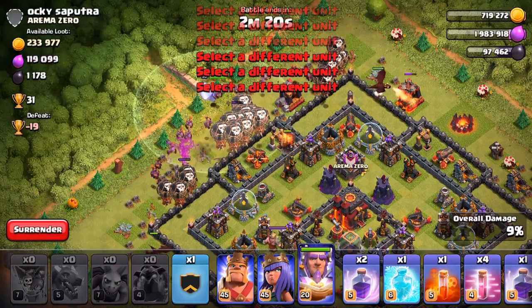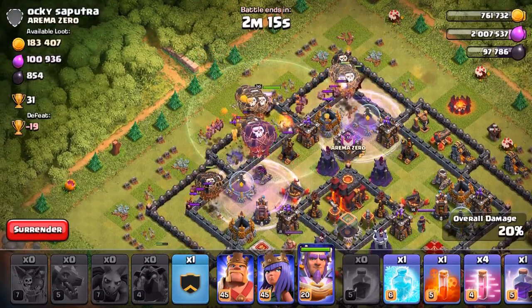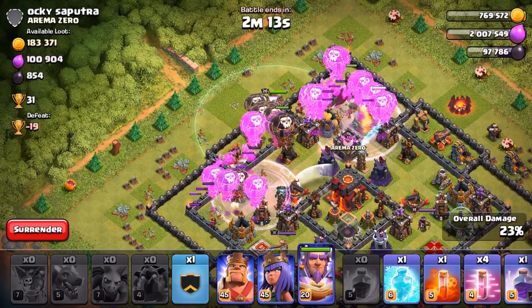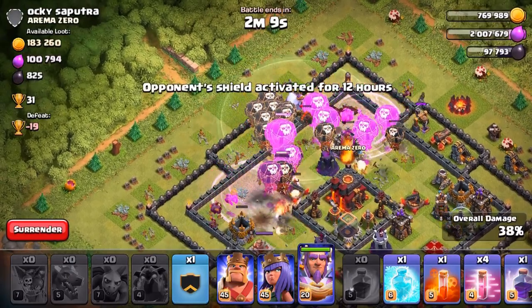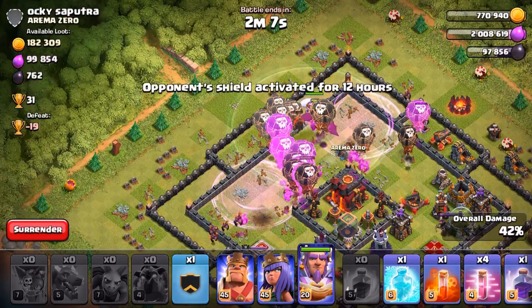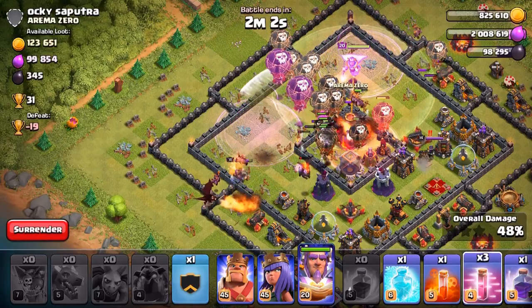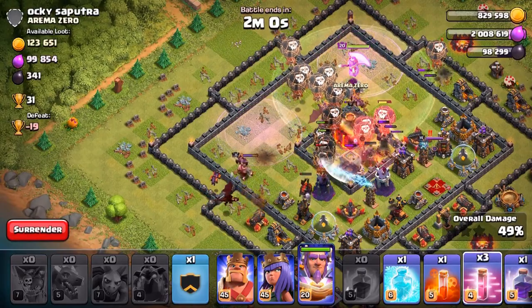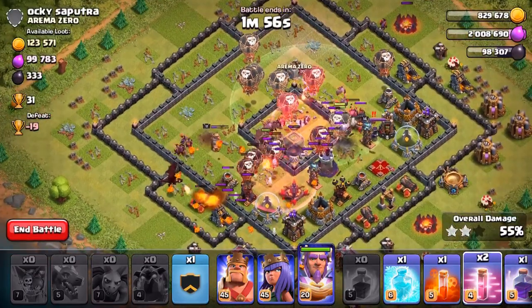Since they don't have the eagle, we don't have to worry too much about placing the minions straight behind the balloons. If they had the inferno or the eagle, you'd want to be more careful. All the balloons are in the core now, which is pretty nice — we've taken care of the majority of the base already. I'm going to use all my haste spells.